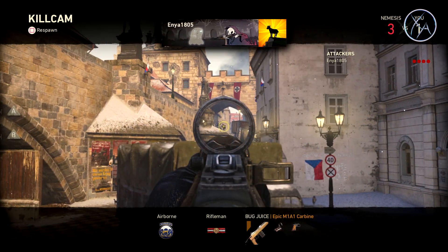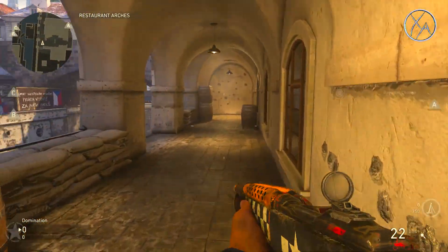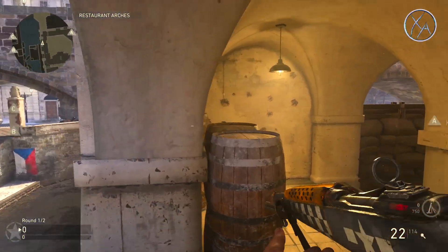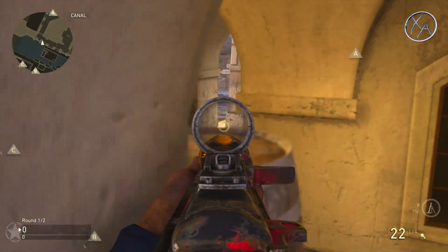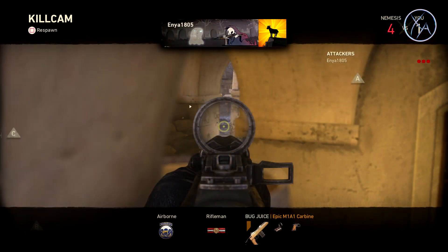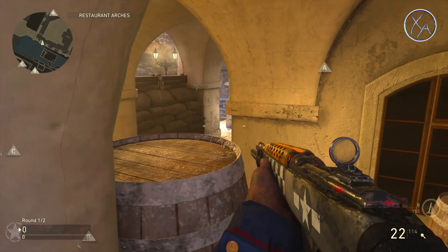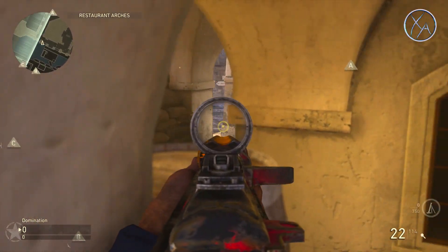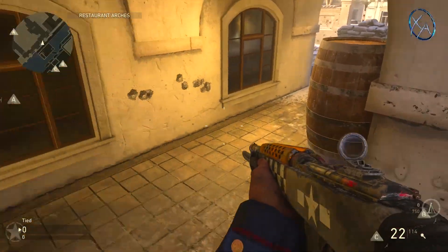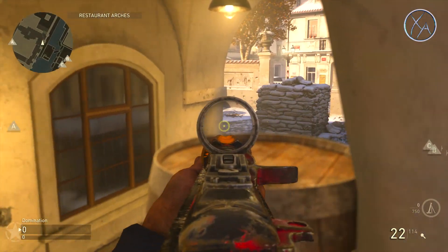If you're up in this area but enemies are still on this side of the map — like if you're pushing their spawns over there — if you mantle up on the sandbags right here you can use this for cover. This is very effective for picking those people off as they come through. Obviously you want the middle of the map secured by your teammates; this is more for situations where you've really got the enemies pushed back toward their spawn. A similar line of sight exists on this side as well, though you run into fewer situations where it's effective.